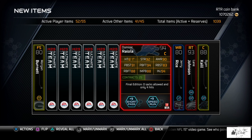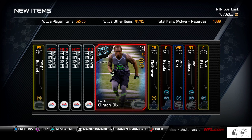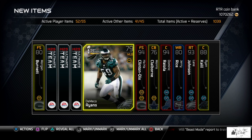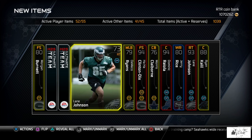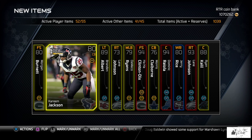Another Final Edition card — Dominic Raiola, 94 overall center from the Lions. Notable stats: 92 strength, 94 pass block footwork, and 94 pass block strength. We also got Morris Claiborne, HaHa Clinton-Dix 94 overall Path to the Draft card, DeMico Ryans — two Alabama players in a row — Lane Johnson again (a base and a Final Edition), and 89 Brandon Albert.